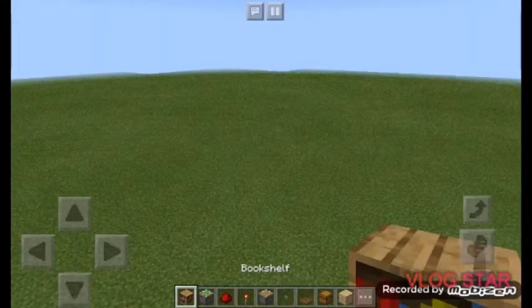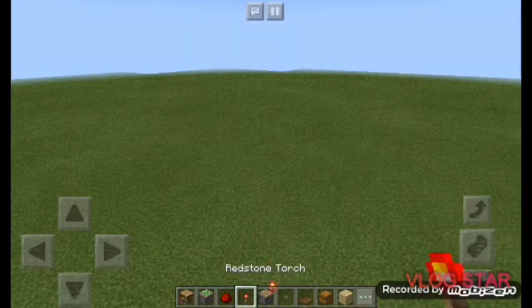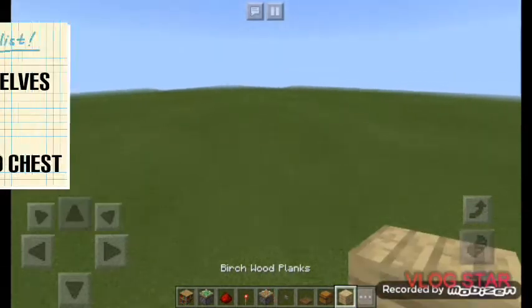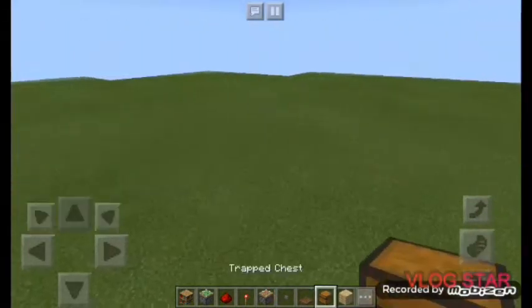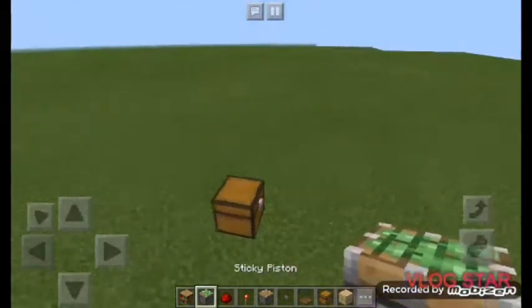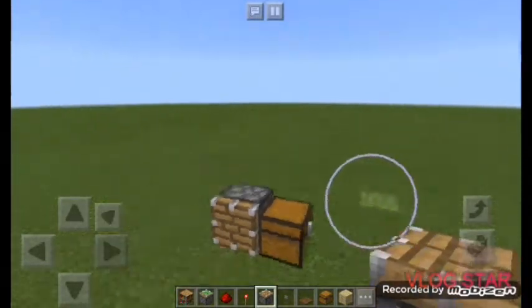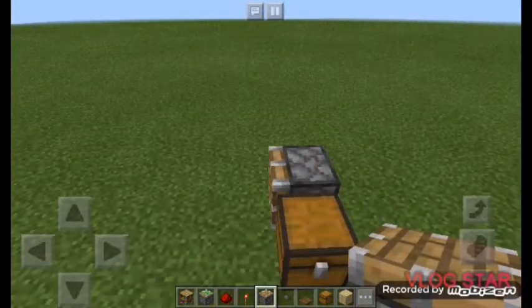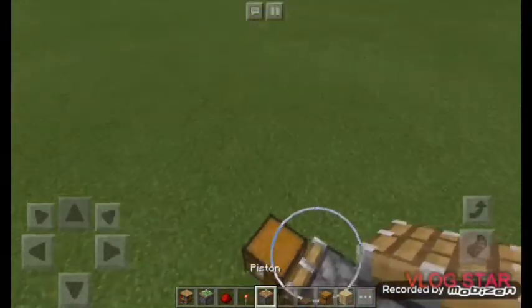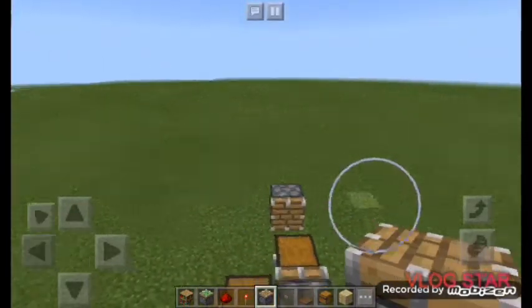Here's our second build. You're going to need some bookshelves, redstone, trap chests, spruce trapdoors, and birch oak planks. Place your trap chest, then place a piston behind it. Moving forward, place another trap chest in front of the piston. Then, leaving a gap to the side, place another set of pistons.